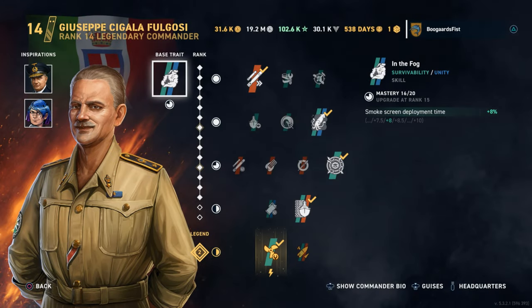Mega Stabular! Today we're checking out the new Italian destroyer tier 6, Torigo. I've got Guy Fugosi on there.